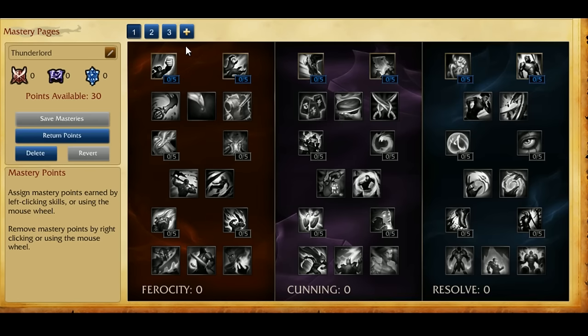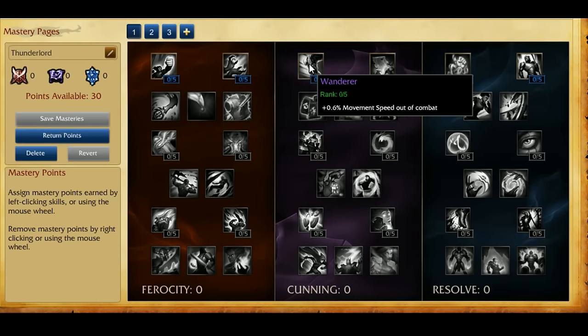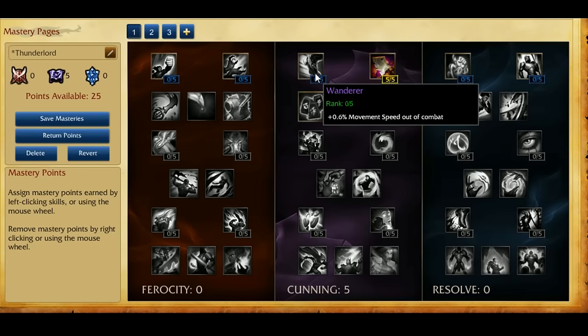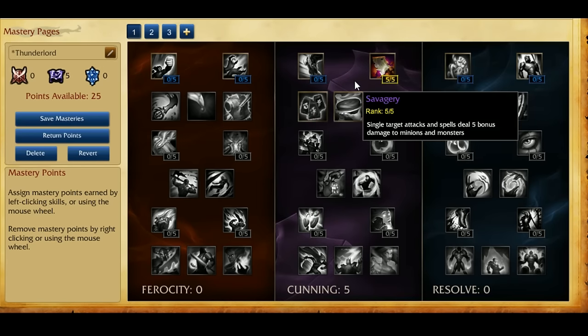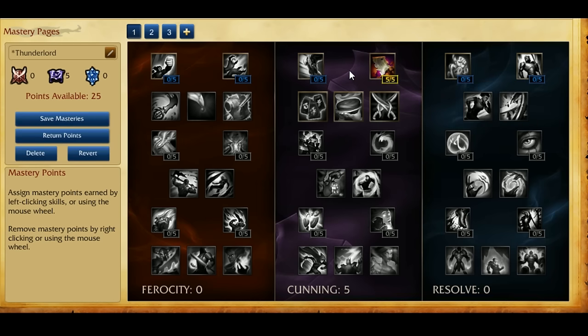When running Thunderlords in the Cunning tree, I usually go for Savagery because I need the extra damage to actually CS better. The extra movement speed is not going to help you that much. This helps you out quite a bit for farming, especially because I like to run armor pen runes, which are really AD-lacking, but I'll go into that after.